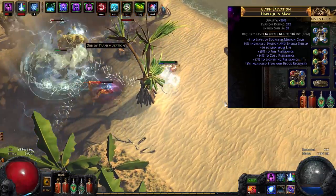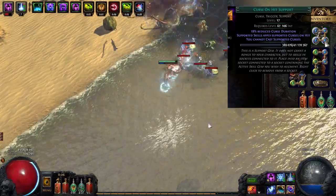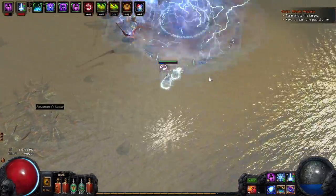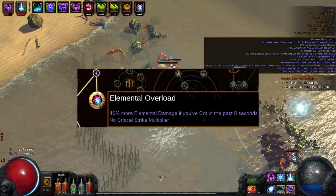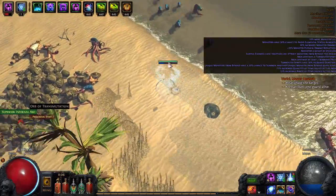The ES evasion helmet has triple res and life. Links are orb of storms, increased critical strike chance, curse on hit, and elemental weakness. This setup is used for triggering elemental overload, which gives 40% more elemental damage, and also lowers enemy resistances if needed.